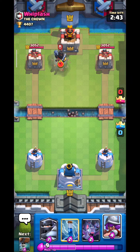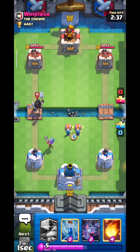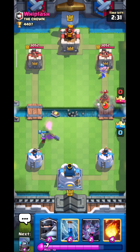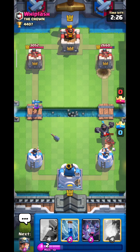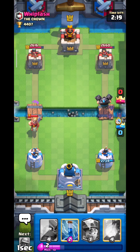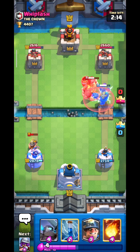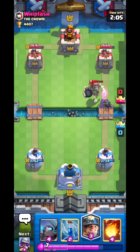He goes Dark Prince, so I'll go Musketeer and use a Wall Breaker to tank the Dark Prince. In the ramp-up challenge, the first few seconds are normal single elixir, but as every minute passes it becomes more and more elixir — single, then double, then triple, and so on. You need to be really careful on single elixir because this deck doesn't work well there.